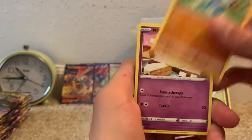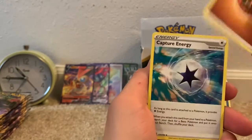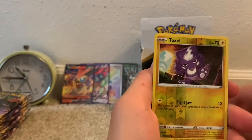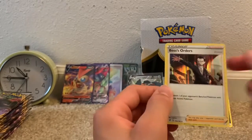We have a Magikarp, Meditite, Milcery, Growlithe, Impidimp, Fighting-type Energy, Capture Energy, Charjabug, Shuckle, Reverse Uncommon Toxel, and a Boss's Orders Holo Rare. That is awesome.